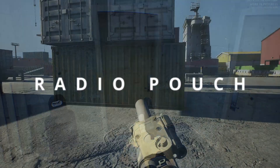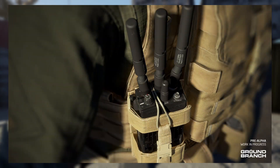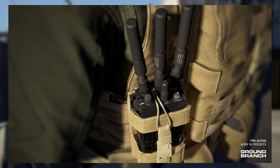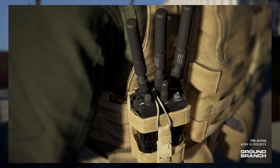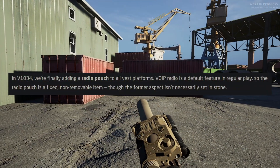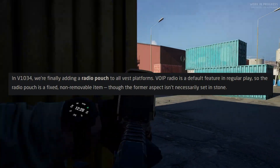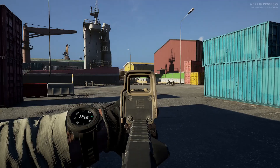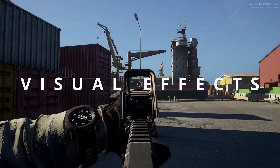Radio pouch. In version 1034 we're finally adding a radio pouch to all VES platforms. VoIP radio is a default feature in regular play, so the radio pouch is a fixed, non-removable item, though that isn't necessarily set in stone. It's a small cosmetic update but it adds some flavour to setups.